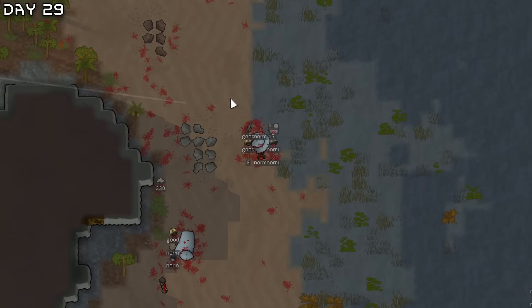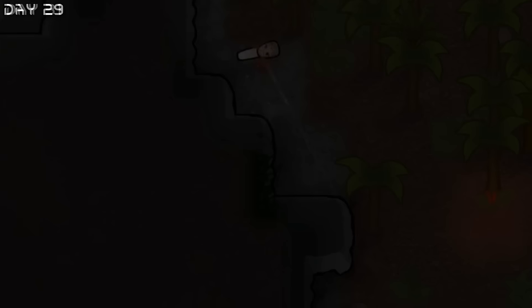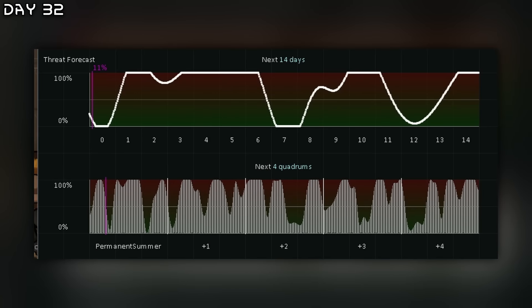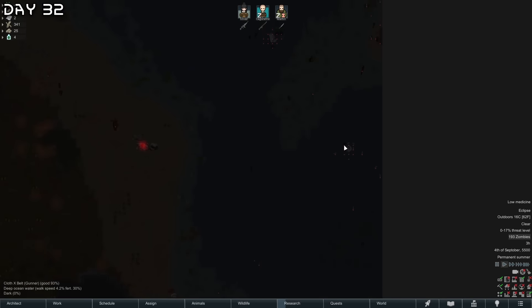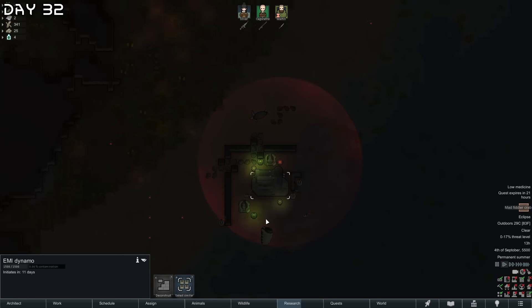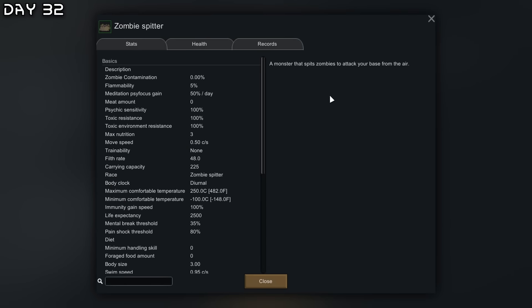We have an engineering zombie that can open doors. The zombies are just mauling the wildlife — everything is dying to these zomboids. At least we are safe inside of our walls. The threat level is soon at zero — then we can collect all the loot from the caravan. And a mechanoid cluster with an EMI dynamo. How will I take care of this? Maybe the zombies can do something. A zombie spitter attack — what the hell is this thing, a monster that spits zombies to attack your base from the air?